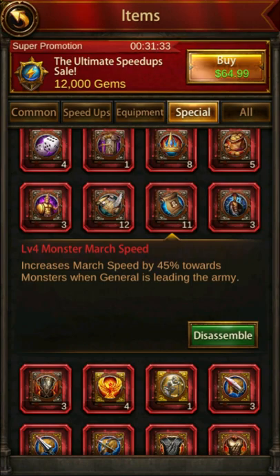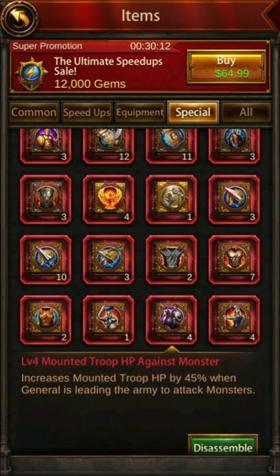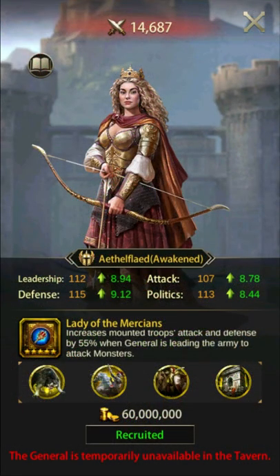On Nathaniel Green I would place Monster March Speed, March Speed, and Mounted Troop HP Against Monster. The reasoning for placing these specific books on Green is that it allows him to be swapped to assist boss killing generals without any significant skill book conflicts. For example, I could decide to use Green with my Aethelflaid if I wanted to.